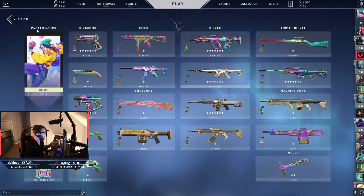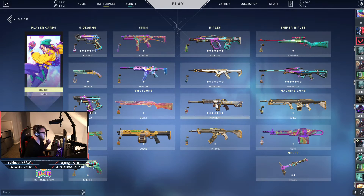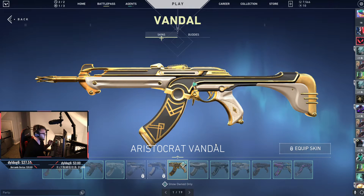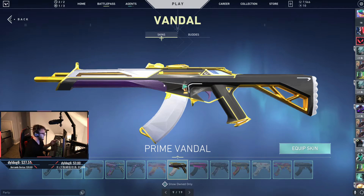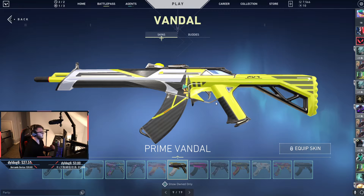Then I went with the Sovereign Guardian. You could go with Prime because it has that same yellow and some purple in it. The Oni Phantom with the third variant has a lot of white, yellow, and blue, so I think that works really, really well. I chose the Aristocrat Vandal, though you could go with the default Glitch Pop or default Prime. There's a lot of gold weapon skins, so that gold kind of matches with her yellow jacket.